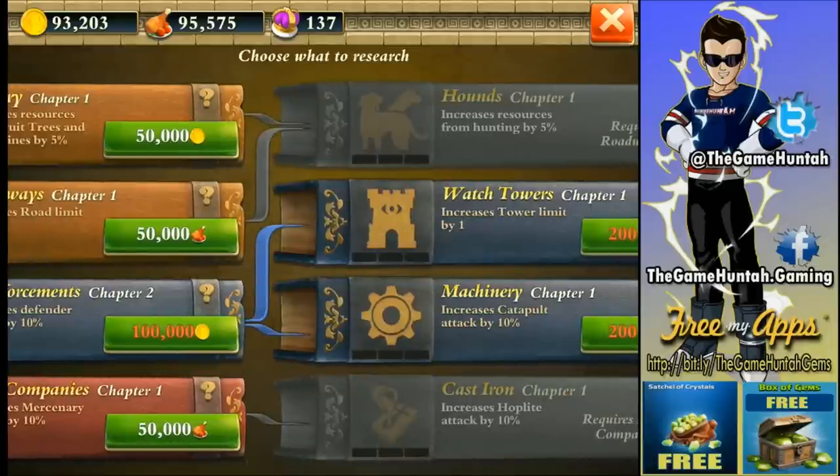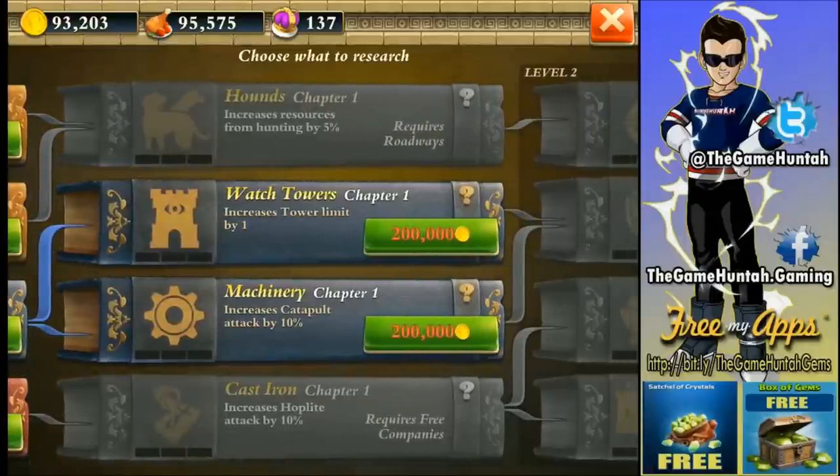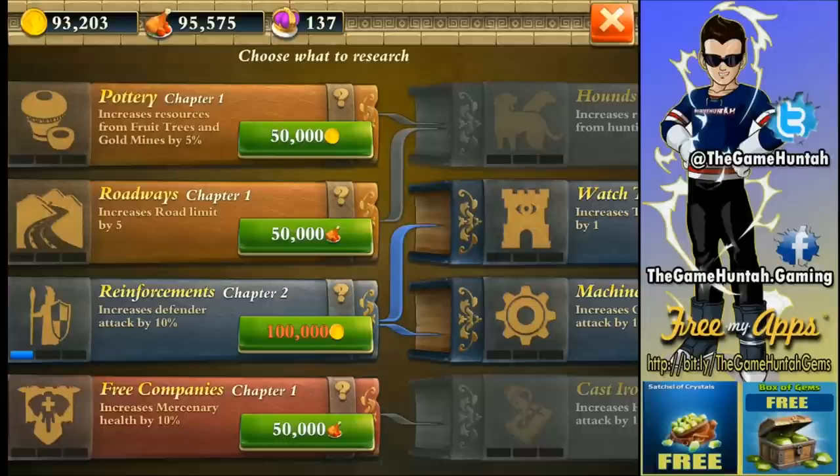It's like a tech tree moving from one research to another — they're called books, so you're reaching chapters. For example, Reinforcement level one gives me access to Watchtowers and Machinery, which increase catapult attack by 10% and increase the tower limit by one — that's a really good one. I just reached Chapter Two. Remember, this is the library — please keep an open mind; this game is so beautiful.